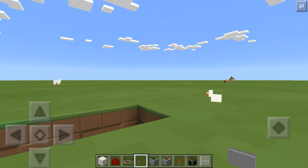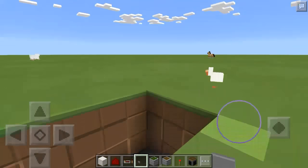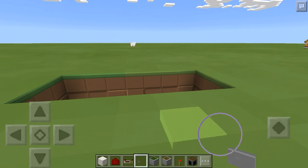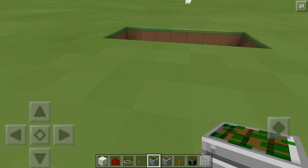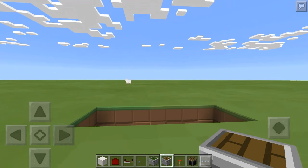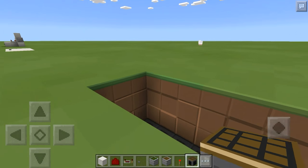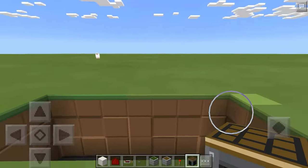You need any type of pulse-based input device — this runs on a button, so I'm just using a button for the tutorial. You're going to need a sticky piston, two regular pistons, one redstone torch, and then whatever you want to hide away — in this case I'm using a crafting table, but it could be a chest.